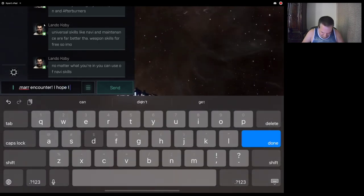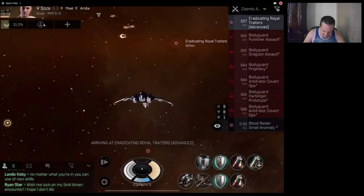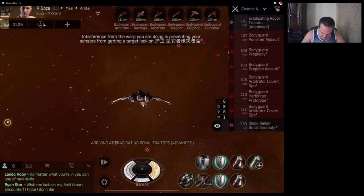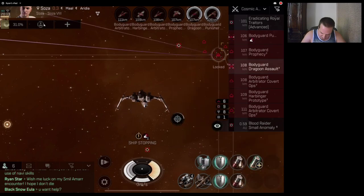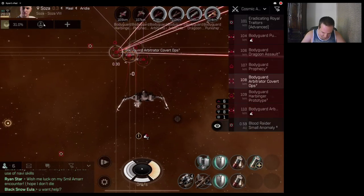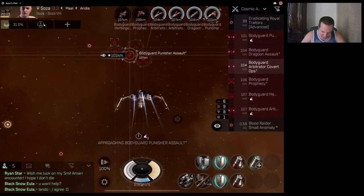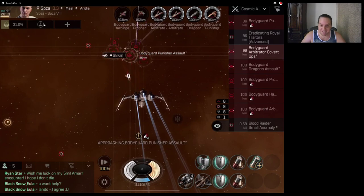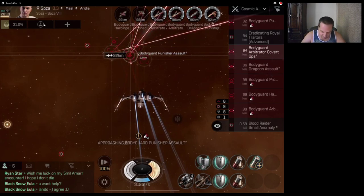I hope I don't die. Alright, nothing — I don't see an elite at the moment. I'm going to target the Punisher. I basically try to get the smaller ships first. I can only lock four targets with my current skill set. If I get warp scrammed I'll definitely be trying to take out that ship. The only thing that should try to scramble me would be the frigate, I would imagine.